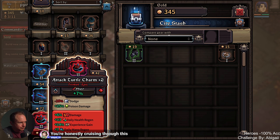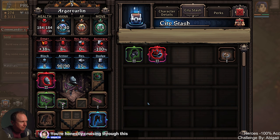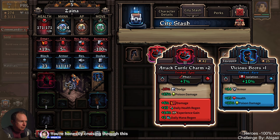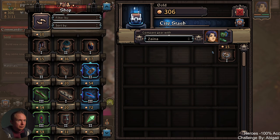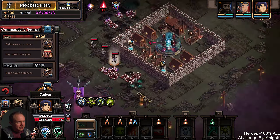I think before we sell anything, we do have resources for shopkeeper's friend. Let's just do both of them. Yeah, so far so good, Abigail. But I think we got super lucky on our starting heroes — like, insanely lucky.